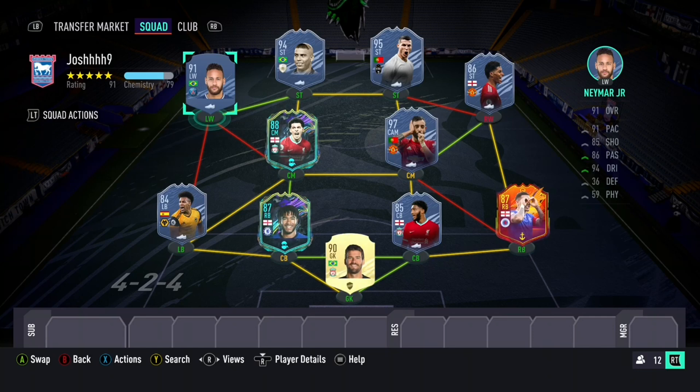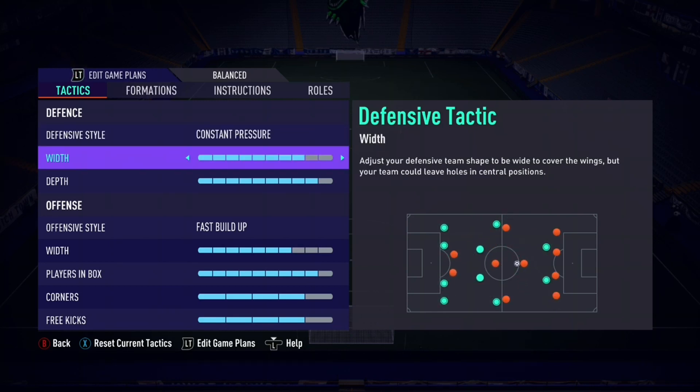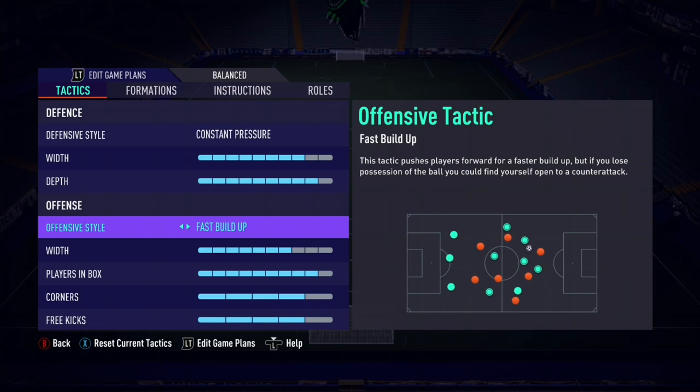So let's look at the tactics and player instructions for chasing the game. It's a 4-2-4 formation. First of all, we are on constant pressure — Josh said this just doesn't allow the opponent to hold the ball and annoy you; they've got to come out and play, and a lot of them just lose it. Defensive width is 8 — we want to keep the pitch big and not congest the middle of the park. Depth is 9, because we want to absolutely suffocate the life out of the opponent.